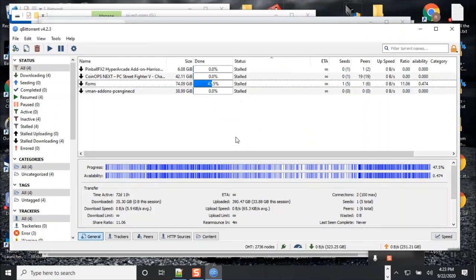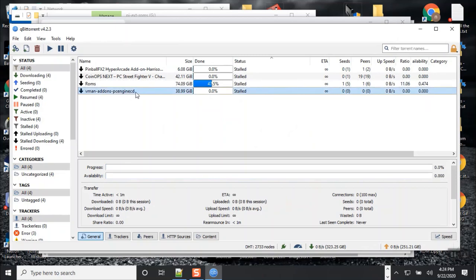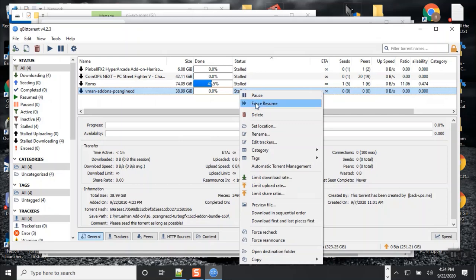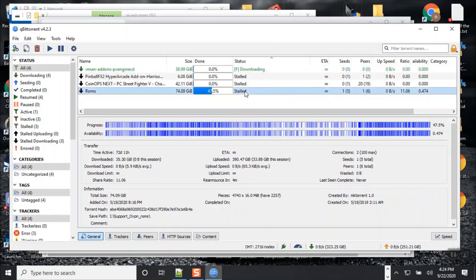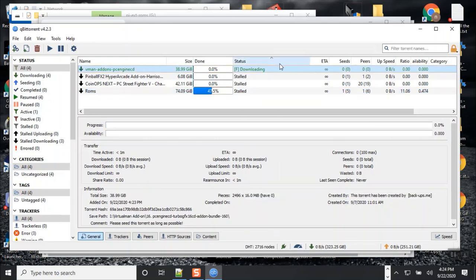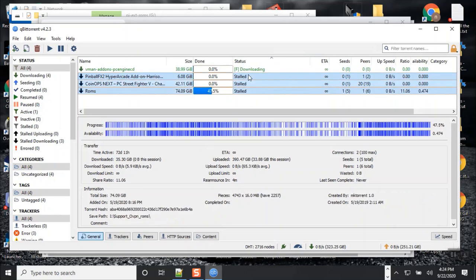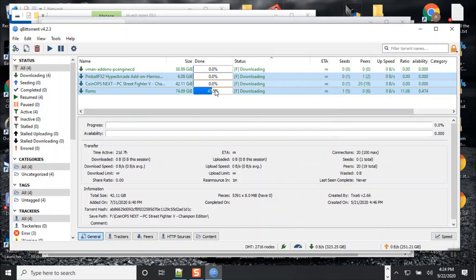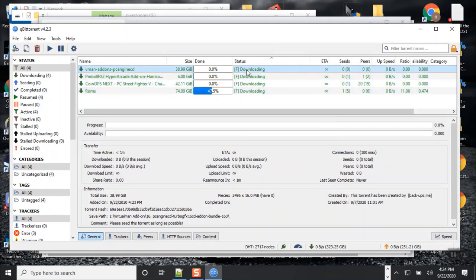Make sure you install some kind of torrent download program - mine is called qBittorrent. You just point to the folder where you want it. I put it in the I drive and put it in the Virtual Man folder. I create folders numbered so I know where to find them in alphabetical order. Then I look for Turbo 16 PC Engine, select that, and click OK, and then it will start downloading. Right now it's downloading the PC Engine. You just right-click it and say force to resume and it will start downloading. The Virtual Man download is very fast - it was calculating how many bits and then started downloading.